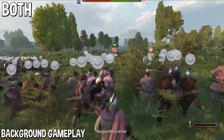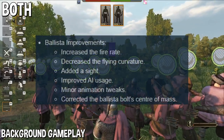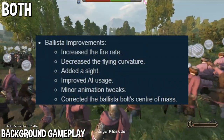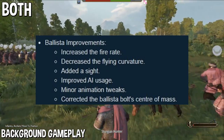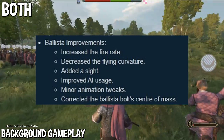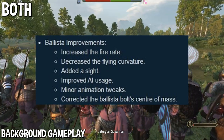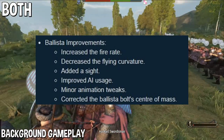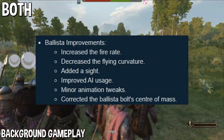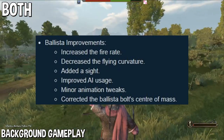Now onto the last section — both single player and multiplayer. First one: Ballista Improvement. So this is the siege weapon you can use on top of the castle or town, or on the offensive side in the back. They increased the fire rate, decreased the flying curvature, added a sight to make it easier to aim, improved AI usage, made minor animation tweaks, and corrected the Ballista Bolt's center of mass.